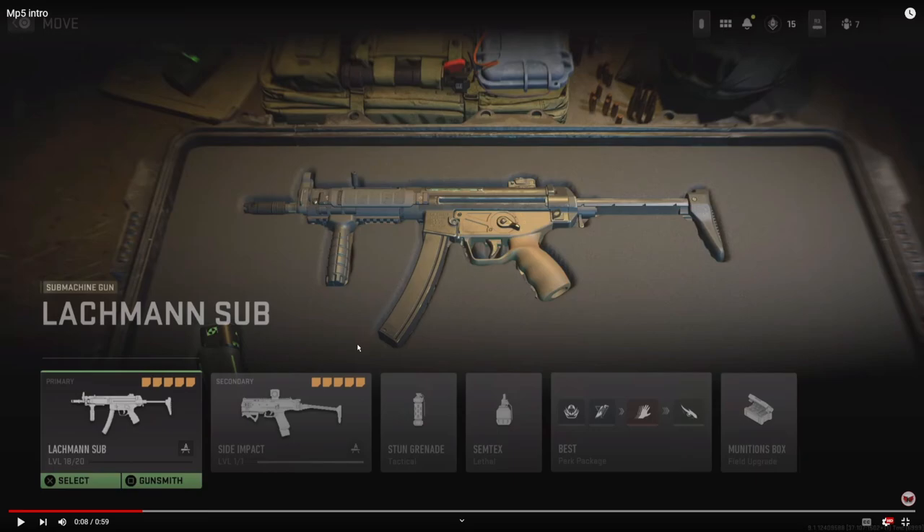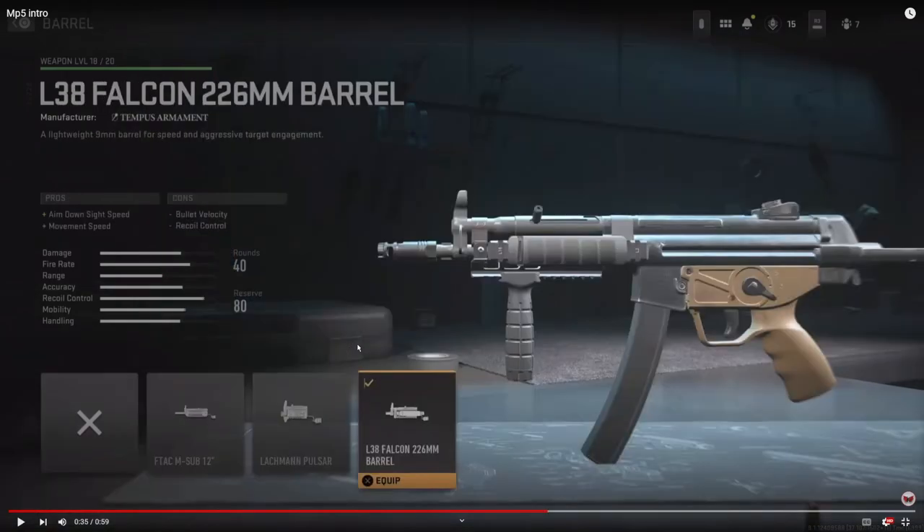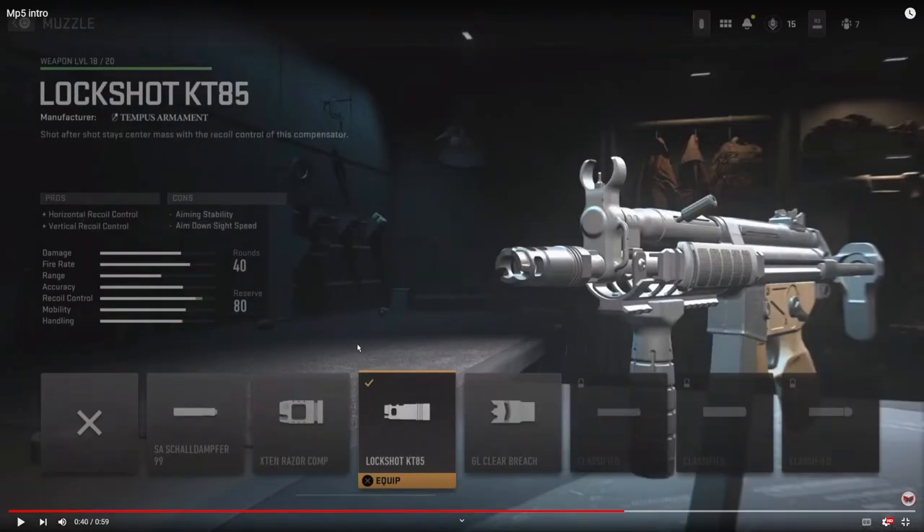Jumping into the rear grip, we're going to be using the LM Cronus Grip — funny name, but it adds flinch resistance whenever you're getting shot at. In this game, the flinch is really, really bad and it just automatically goes up, so if you can't control recoil, this helps out a bunch. On the barrel, I'm going to be using the L38 Falcon 226 millimeter barrel, which adds aim down sights speed and movement speed.